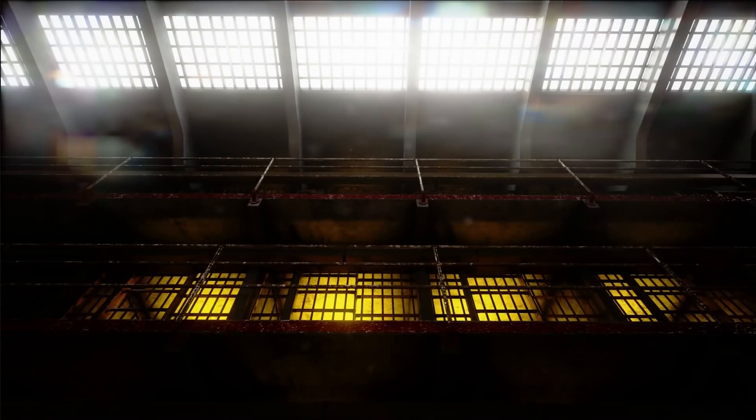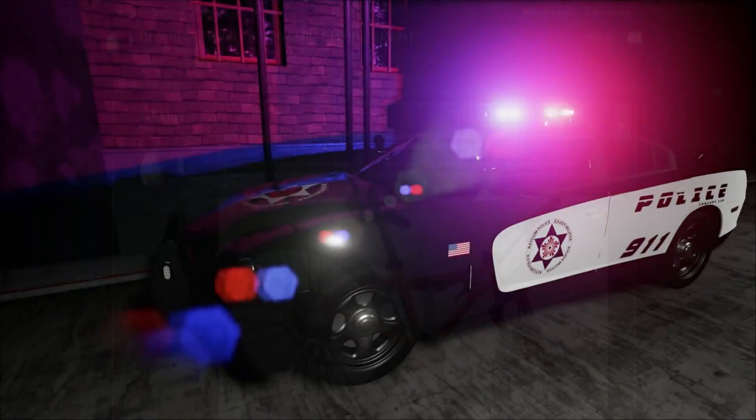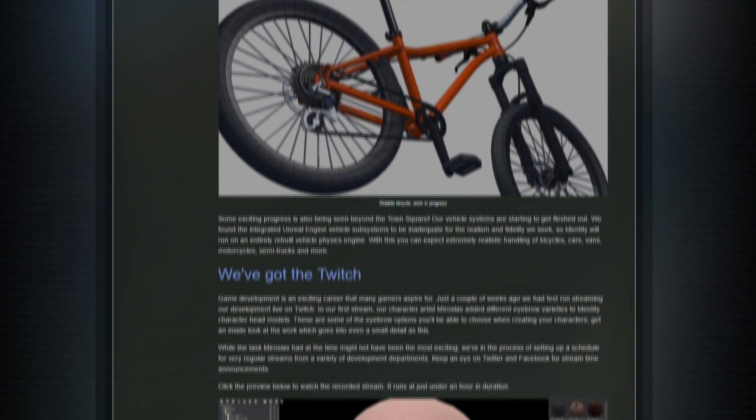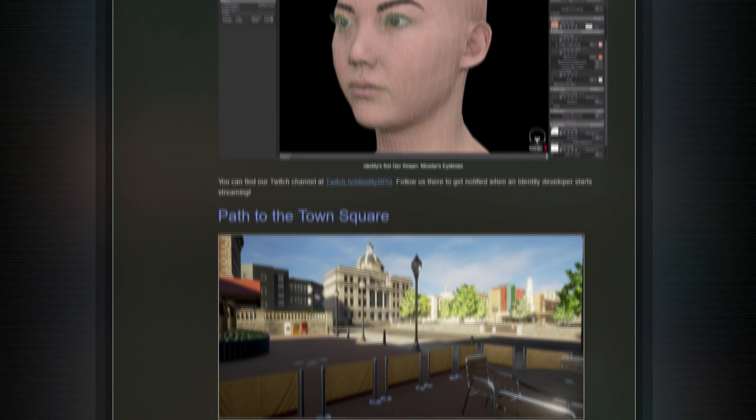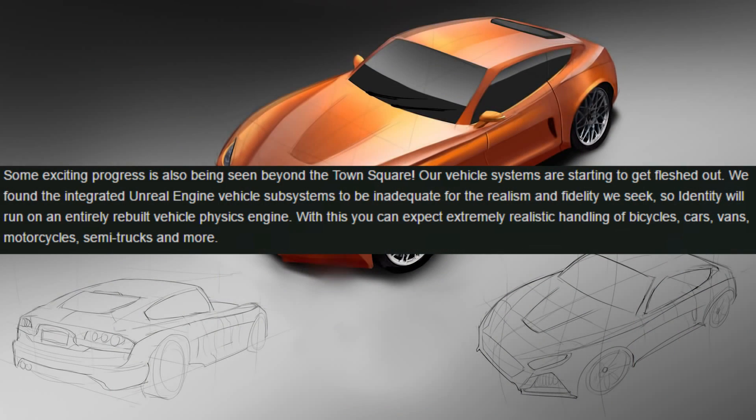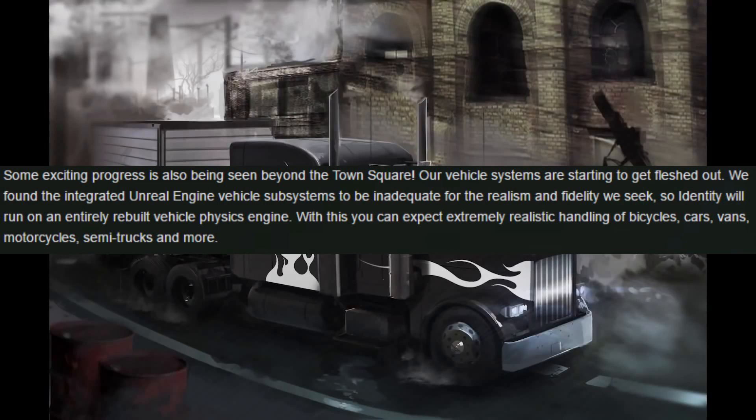Before that, there's a brand new dev blog on the Identity website which gives a quick update on where the devs are at. One thing I'm pretty excited about is the fact that they are working on their vehicle systems. The stock Unreal Engine systems are apparently inadequate for Identity's realism, so naturally the devs are just going to make their own, which is pretty exciting.